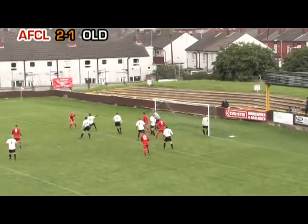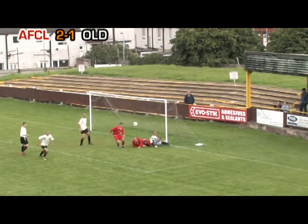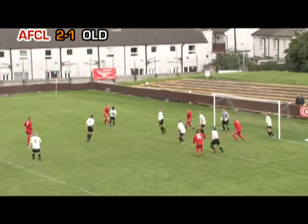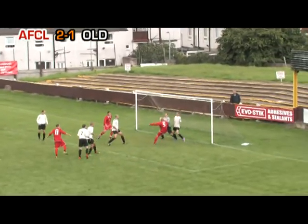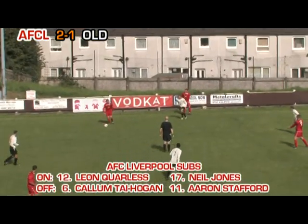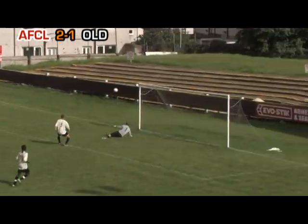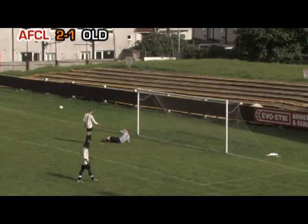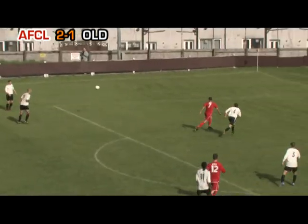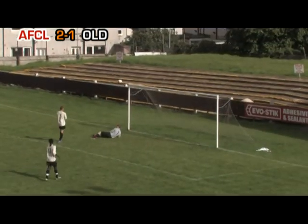The corner's delivered to the back post where McCluskey heads it back across goal. Stafford heads it goalbound and Derrifacker can't find the touch to turn the ball over the line — Oldham Borough escape once again. Stafford knocks it into the area and picks out Gornel who's allowed to turn and shoots with his right foot. Hennigan saves with his feet and turns it behind for a corner. Gornel was able to turn too easily onto his right foot but couldn't beat the Oldham keeper.